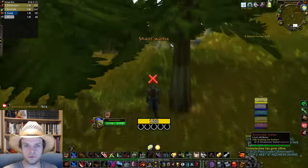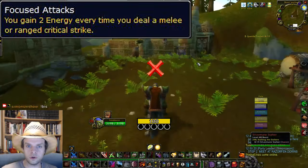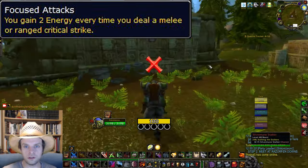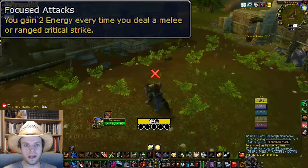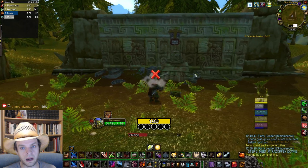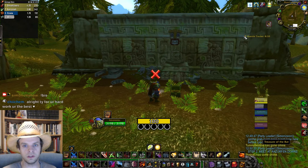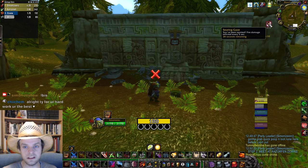With the three wrist runes out of the way, let's check out the Helm Runes. The first Helm Rune is Focused Attacks. With this rune equipped, whenever you do a melee critical strike, you'll instantly regenerate 2 energy. While this is a good effect, it simply does not come close to the power level of other Helm Rune options and I do not recommend using it. That being said, it is pretty easy to pick up.